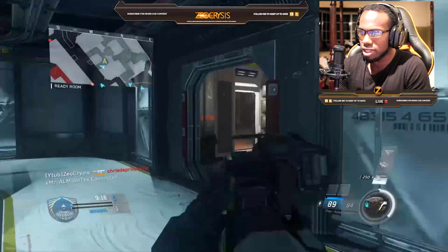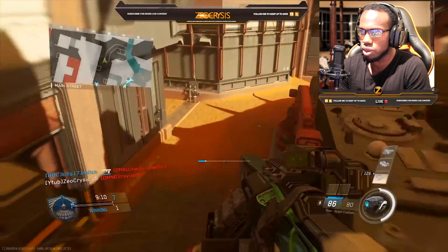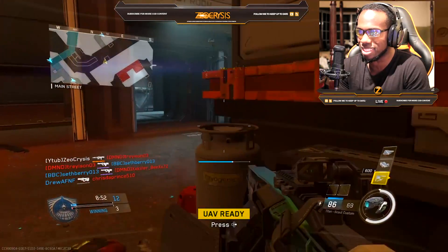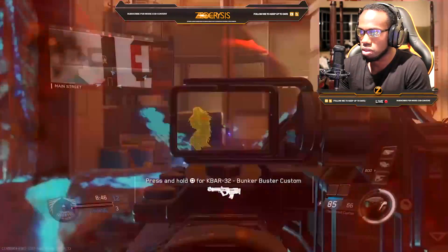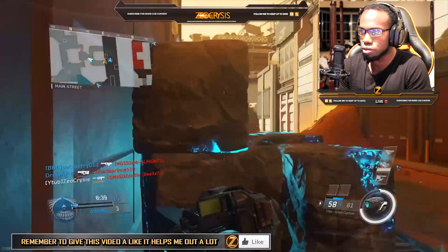When I use it without the default sight it just feels like the common Titan, but when I use it with the default sight it feels like it gives me an advantage — that's how it feels to me. I got tunnel vision right there, I did not see that dude. Complete tunnel vision, what was up with me right there?